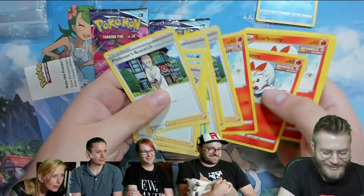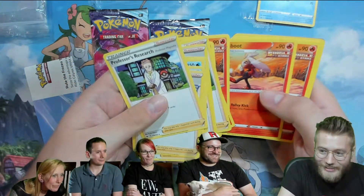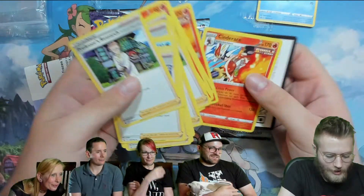Double Grandma — oh yeah, double Grandma. Water and Fire, that's a good combo. Lots of Grandma so you can discard all your cards. Perfect. And then the code card.